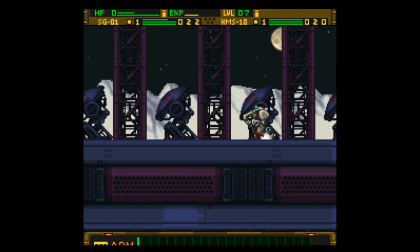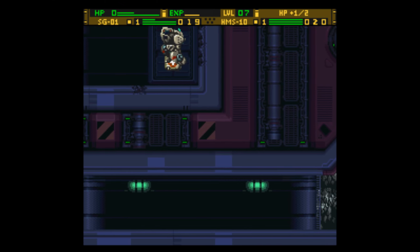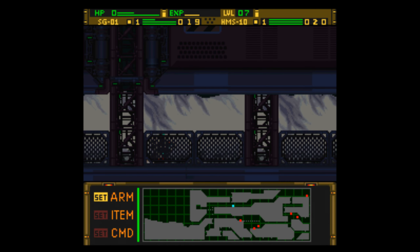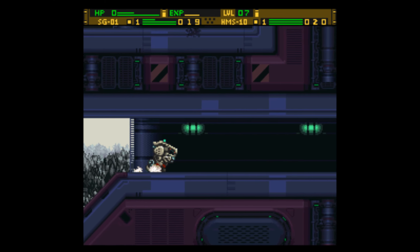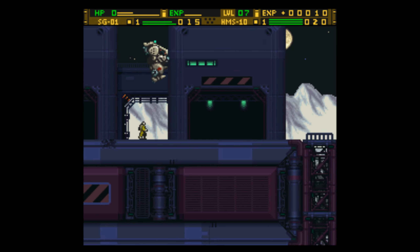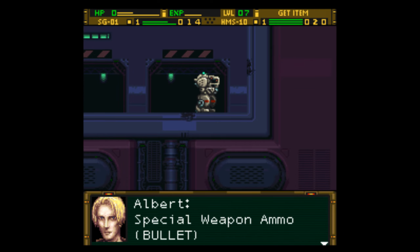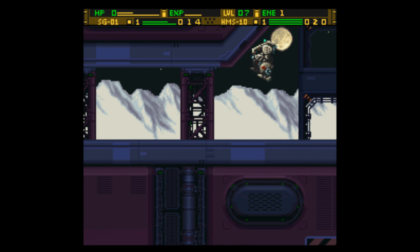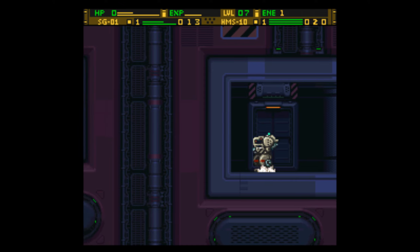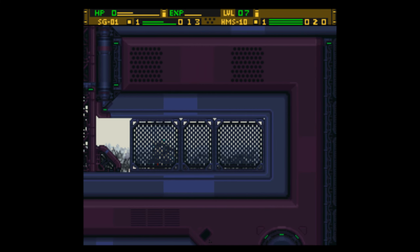Wait, was there a flea unit around there? Oh, there's a flea unit — I thought I saw one. There's the HP one. I guess I could have held off on grabbing it. The dash makes going through these levels a little more easier. Let's grab the other box here — special weapon ammo bullet obtained. It's easier just to go to the bottom floor and just keep heading right.